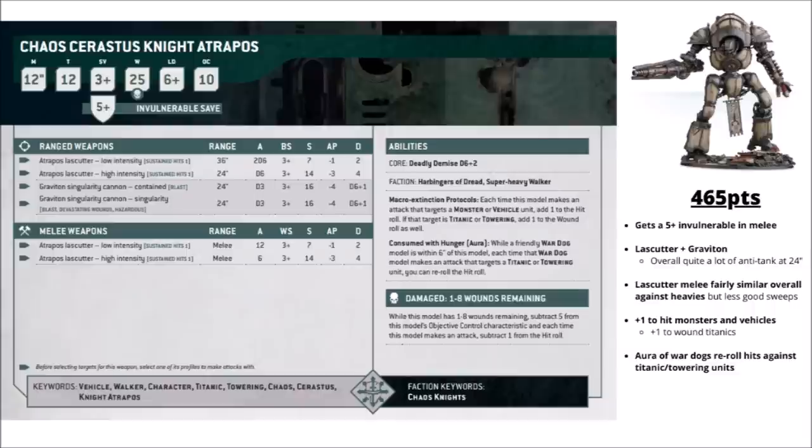Lastly for the Cerastus we've got the Knight Atropos at 465 points — the titan-killing knight. It gets a 5+ invulnerable save both at range and in melee. For ranged damage it gets a whole cluster of anti-tank shots: D6 shots at Strength 14, Damage 4, plus another D3 shots at Strength 16, AP -4, Damage D6+1. In combat it has an interesting profile with the Las-Cutter: 6 attacks at Strength 14, AP -3, Damage 4 but with Sustained Hits. It gets plus 1 to wound against Titanics, and an aura of War Dogs re-rolling hits against Titanic or Towering units — kind of handy in certain matchups but a bit useless in most. Definitely a counter-vehicle knight and probably a bit dependent on how likely you are to see vehicles and Titanics in the meta.